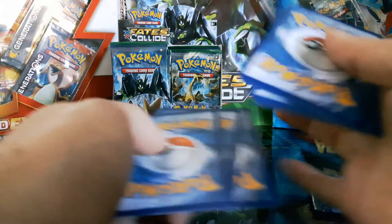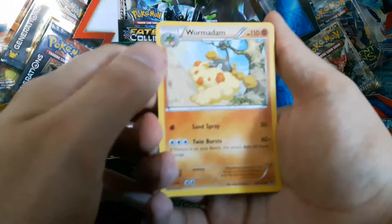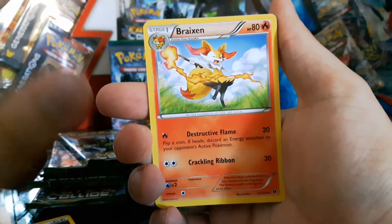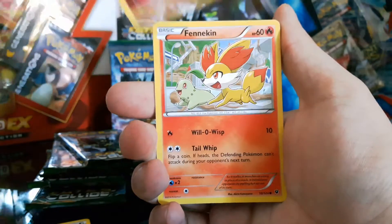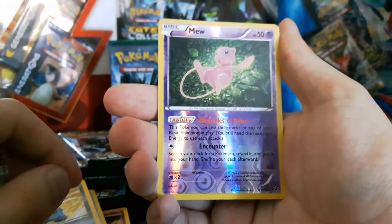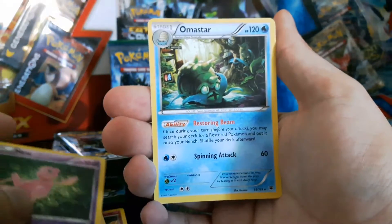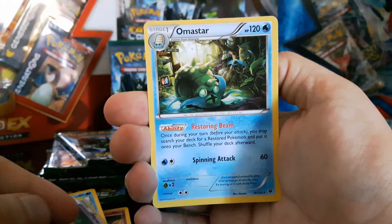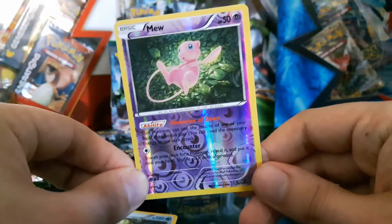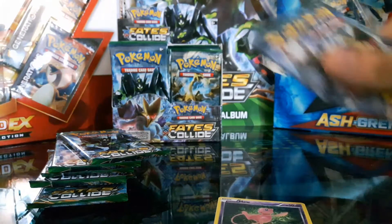Code card is mine again — not giving you any code cards, unless maybe in the last part. Let's do this without spoilers. We've got a Wormadam, Double Colorless Energy, Brionne, Jigglypuff, Fennekin, Snubbull, Seel, Bronzor again. Ooh, a Rare Holo Reverse Mew — that's a really, really good start. And we get an Omanyte. That Reverse Holo Mew is a really good start. I like that.